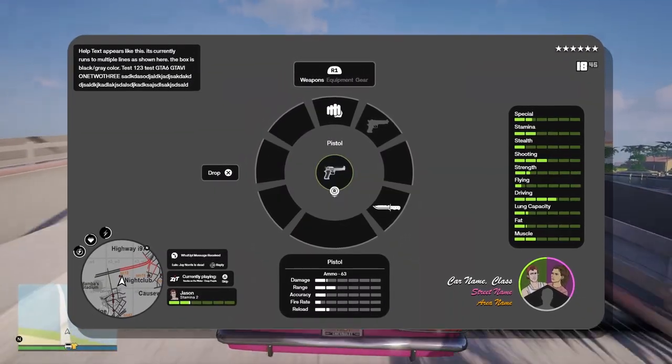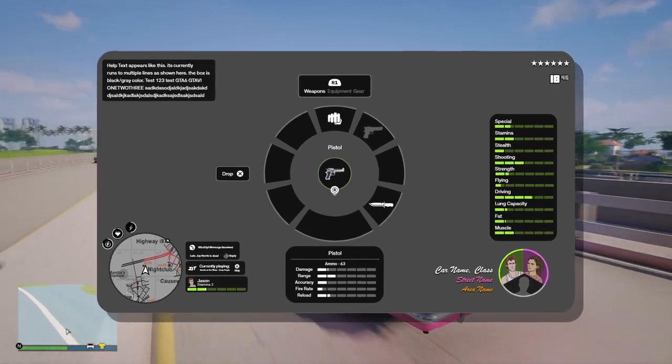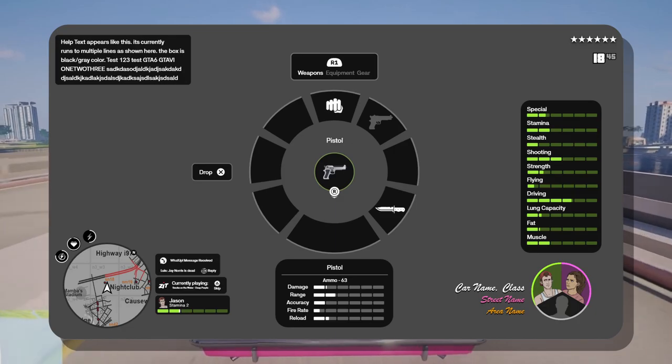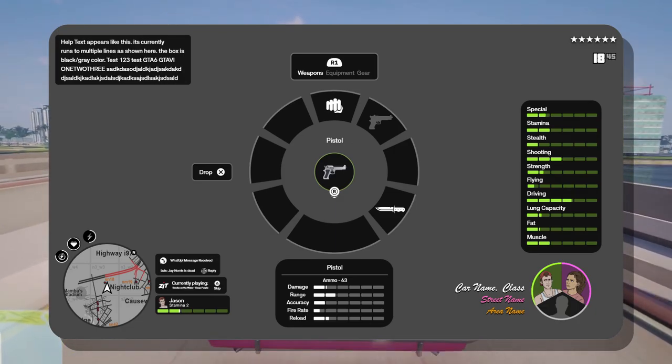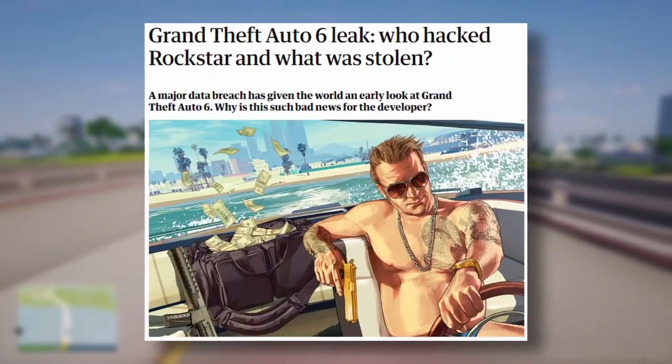We have the map in the bottom left corner — the minimap which has been in every single GTA game so far. And here we can actually see what the weapon wheel for the game will look like, which actually looks like something we saw in the recent leaks of GTA 6.